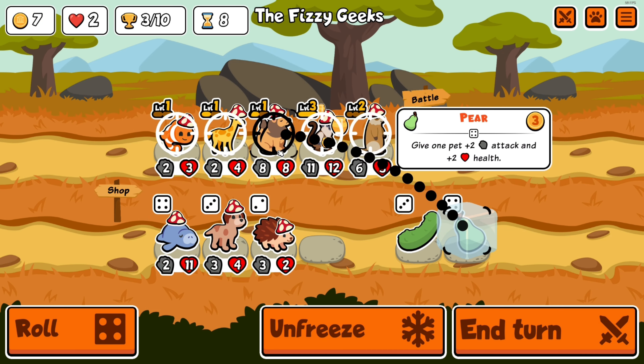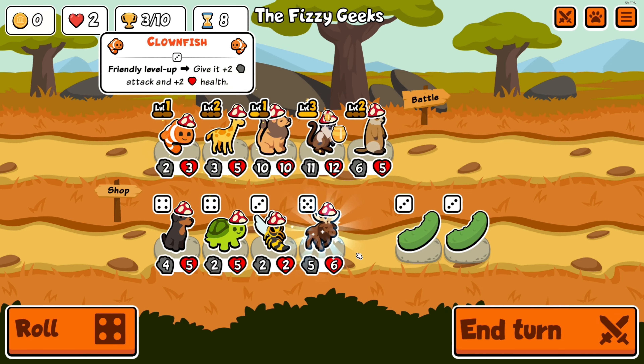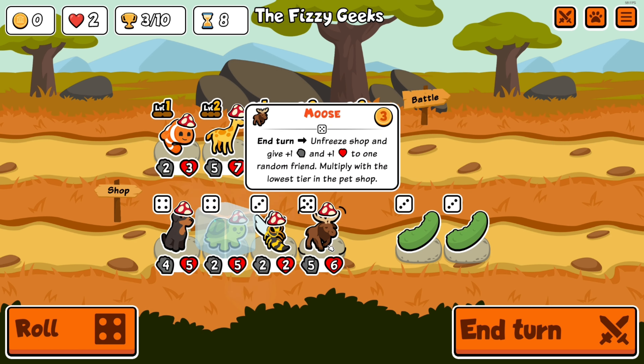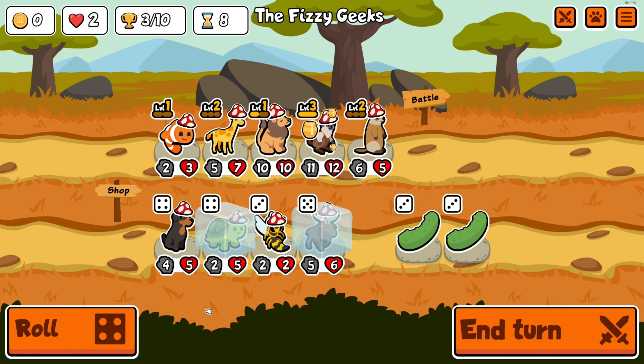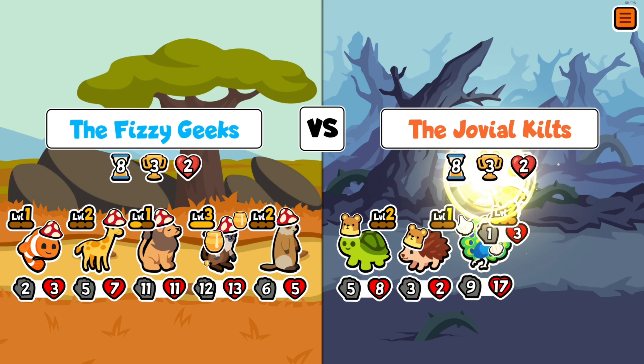Manatees are in the pack but I don't think there's banana, so the banana-tee strat isn't something to be done. I level up into moose and I forgot about the lion ability already — it's like oh yeah, let's freeze the moose because that'll be super helpful. It wasn't.